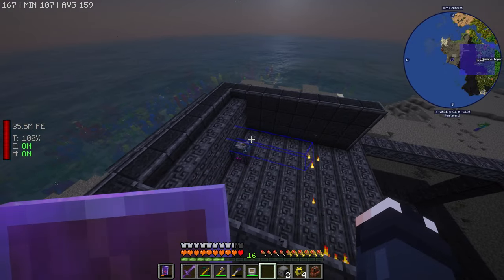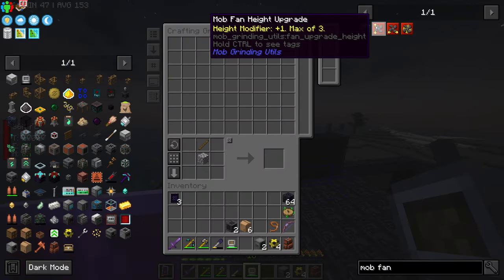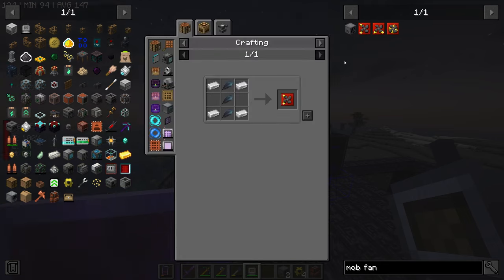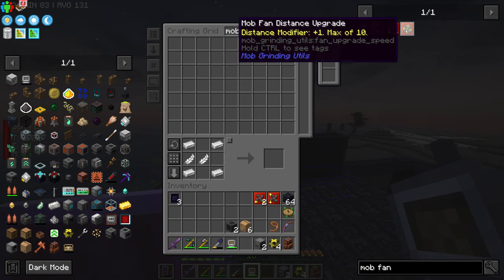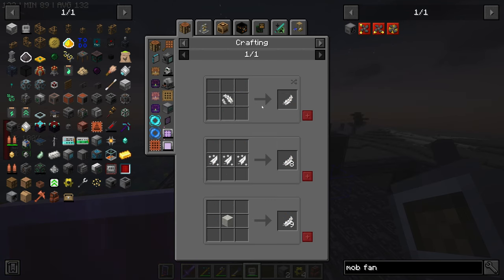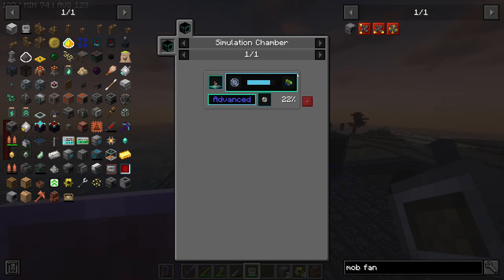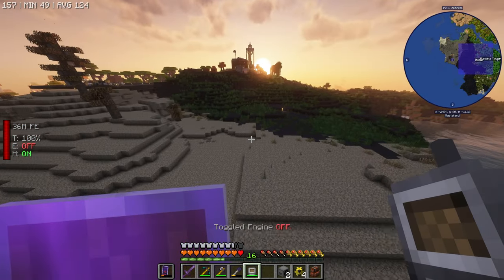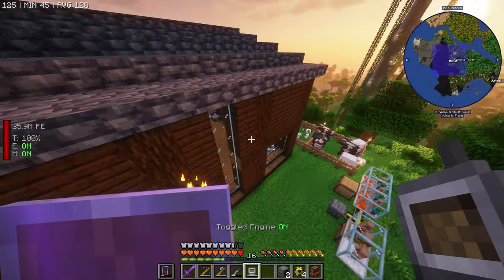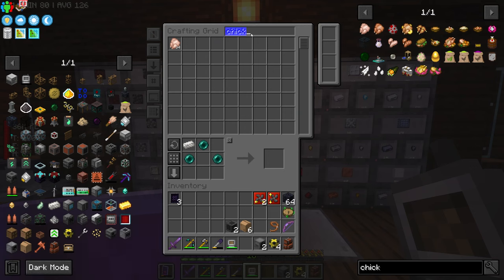It's very short right now but we can do some upgrades. Mob fan upgrade — fan height, we need one of these. For width we need more feathers, and for mob distance we also need more feathers. Is there any other way to get feathers besides killing mobs? We need chicken data modules but I don't feel like getting into that right now.